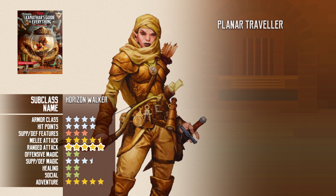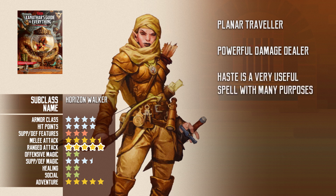The thematic feature is Detect Portal, which lets them detect the closest planar portal within one mile. They also get some thematically relevant spells like Banishment and Teleportation Circle. This subclass actually has the best offensive capabilities among the three. The Horizon Walkers can use their bonus action to choose a creature, and their next attack on it deals force damage instead, plus an extra D8 of damage. At higher level, that extra damage will double. They also get another feature that lets them teleport before or after attacking, and can attack one extra time if they attack two or more creatures with their attack action. Combined with the Haste spell they get with this subclass, it makes them very powerful.